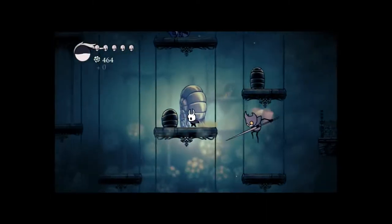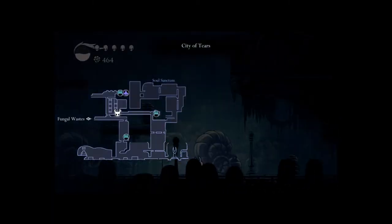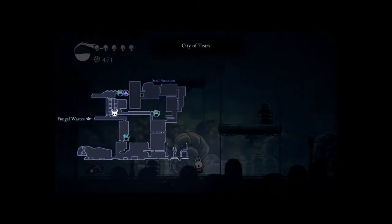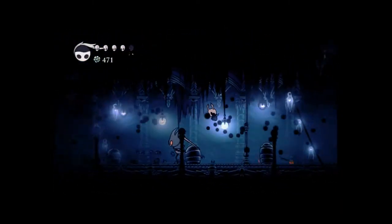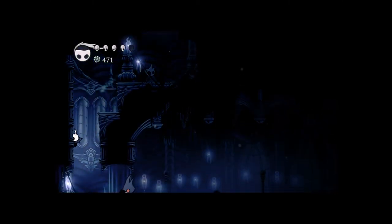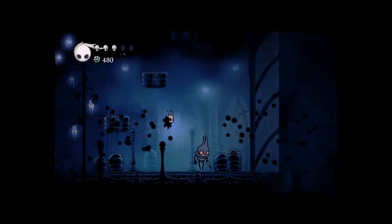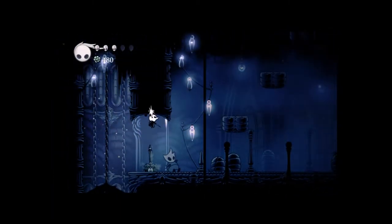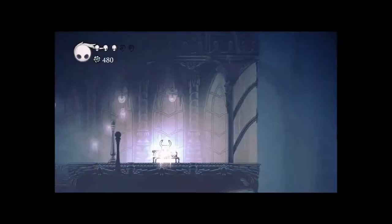So we're going to need the simple key to get to the next area — we're going to have to go to two areas. Let's look on the map at where we are. We're going to go down here and through here. Since there's a bench nearby, I'm not going to heal up. Let's just smack this guy and keep on going. There's my bench.